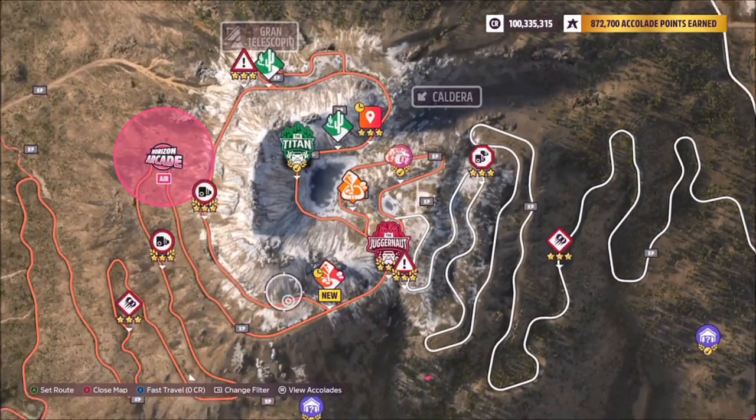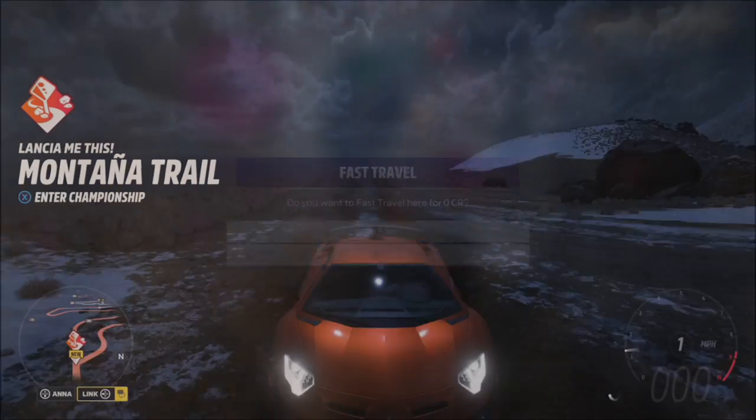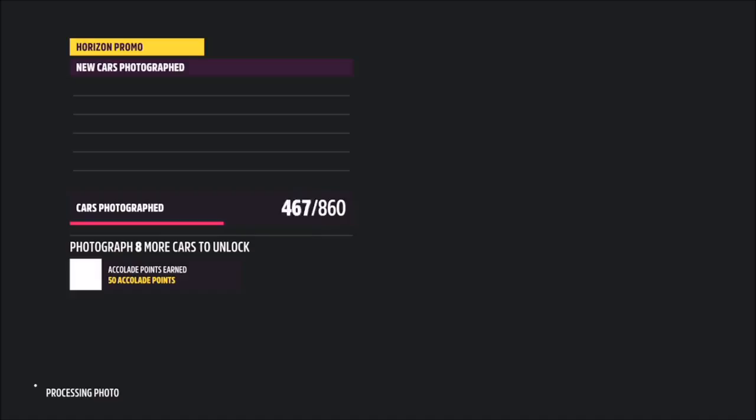La Grande Caldera is at the very tip top of the volcano. As you can see, it's near the bottom half of the map marker. If the photo doesn't work in that general area, you can always move around — it may or may not work in certain parts; that's just sometimes how it works with a general location.